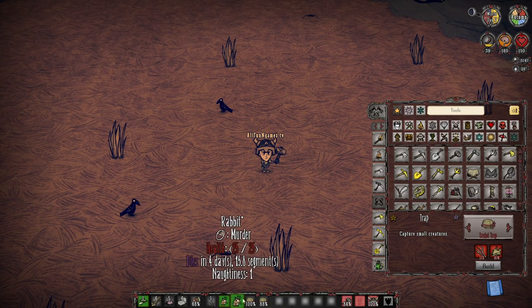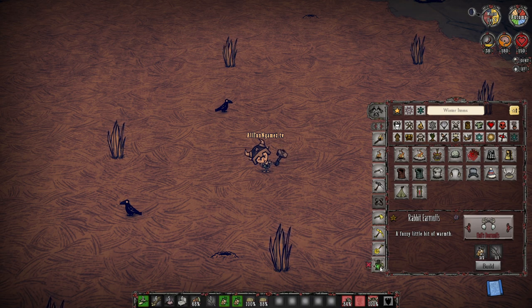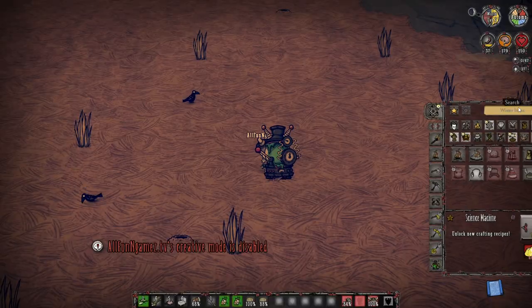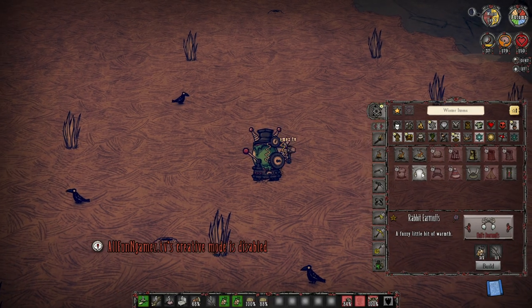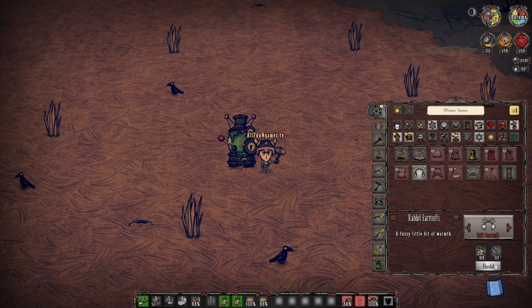When you finally get yourself a rabbit, you can make rabbit earmuffs. You will be required to create a science machine. With just a simple science machine, you can make rabbit earmuffs, and there are plenty of cool skins to make them look a little better. The recipe is two live rabbits — do not kill your rabbits before you make them — and one twig. Unfortunately they are going to die when you craft the earmuffs.